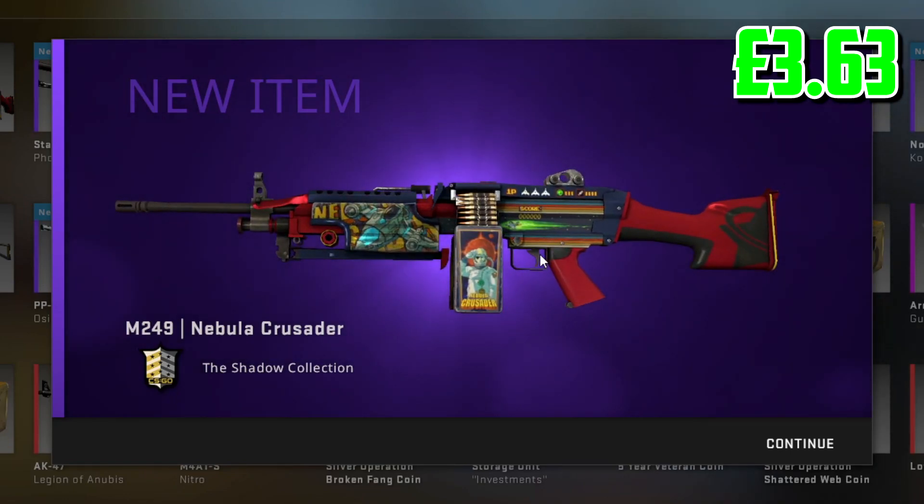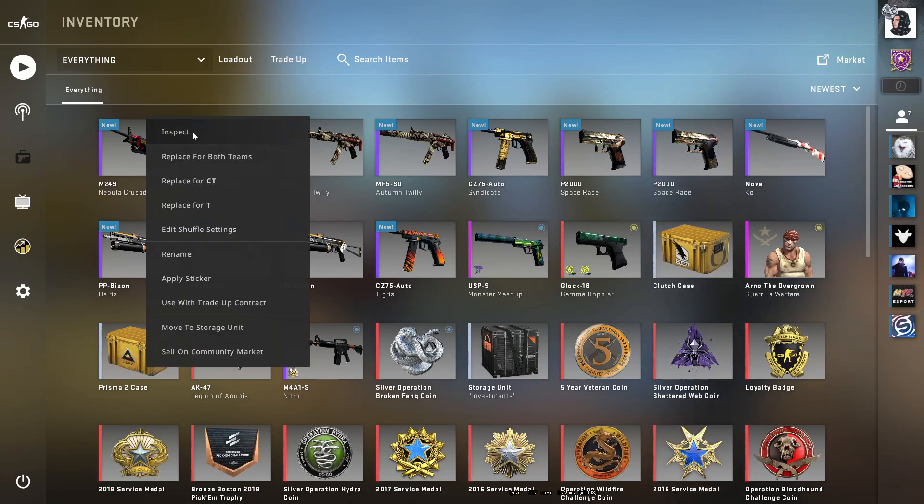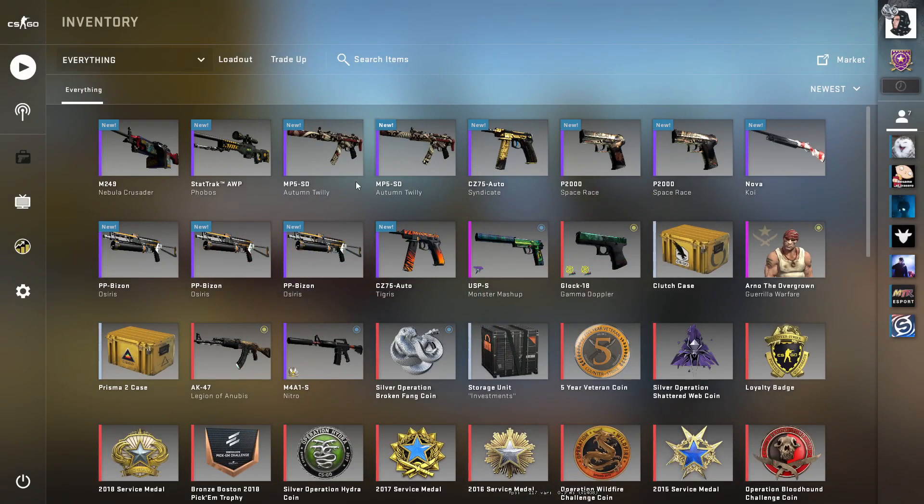We make 14p profit — it's basically like breaking even. That should be factory new as well, 0.050. I'd probably say that's an L to be honest, a small L. So that's one big W and one small L. Let's move on to the final trade-up for today's video.